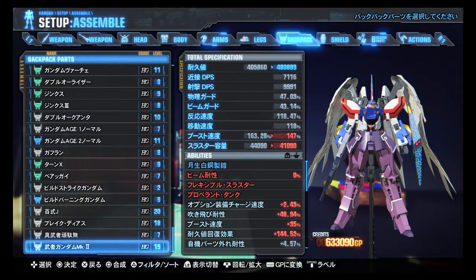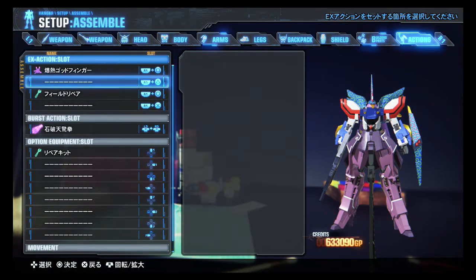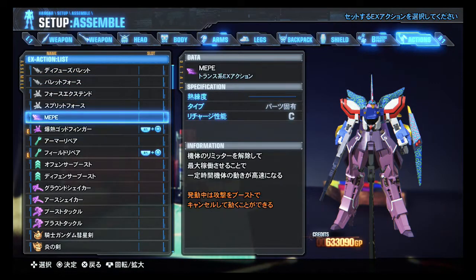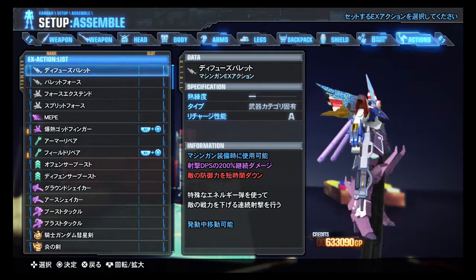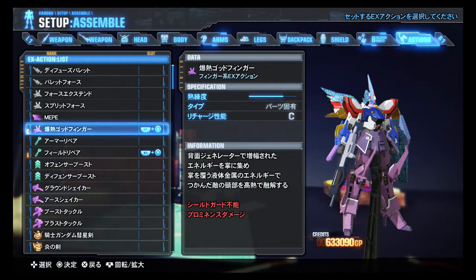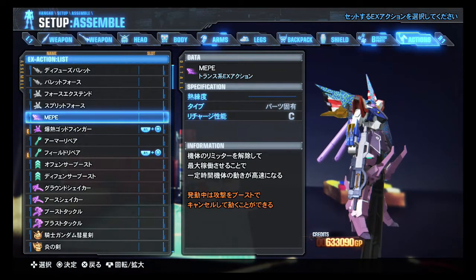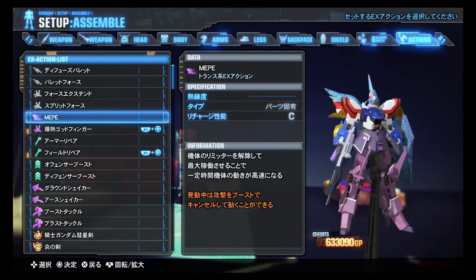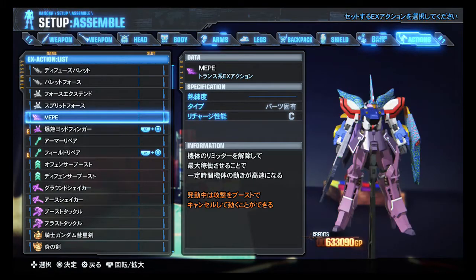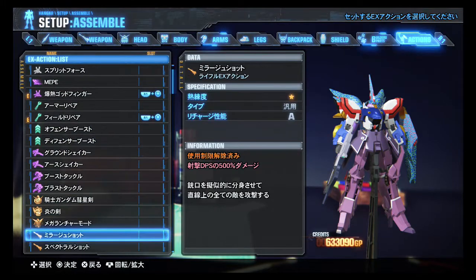Be nice to get a Sinanju backpack to go with that. Any new shields? I don't think I got any. Nope. Builder parts — let's see. This rifle cannot use the shot range skill I was using. Oh, but it can use Meep. I have no idea what Meep is, but I kind of want to try it. Something about limiters — I bet it's the F91 skill.